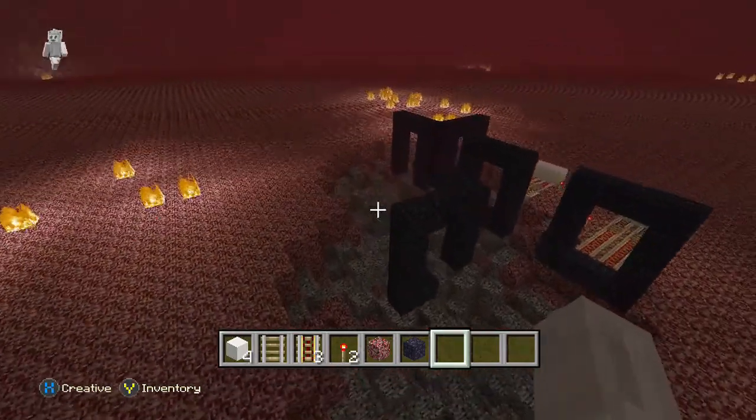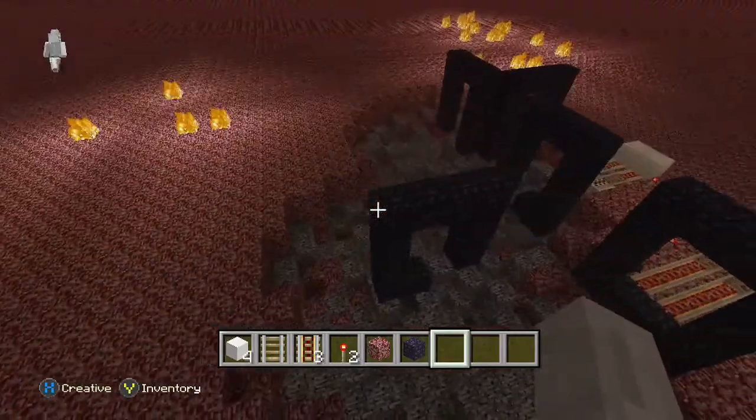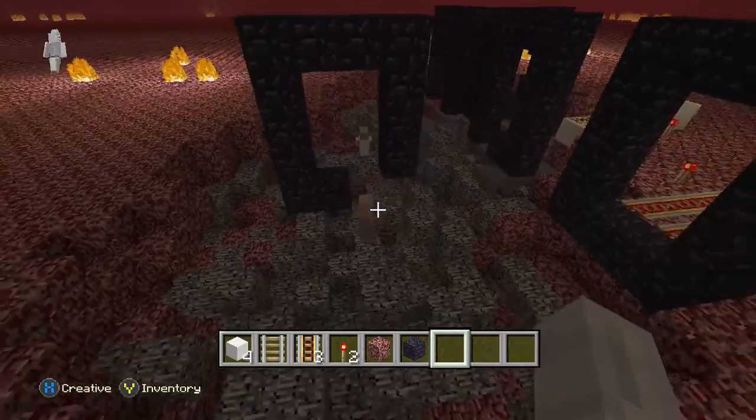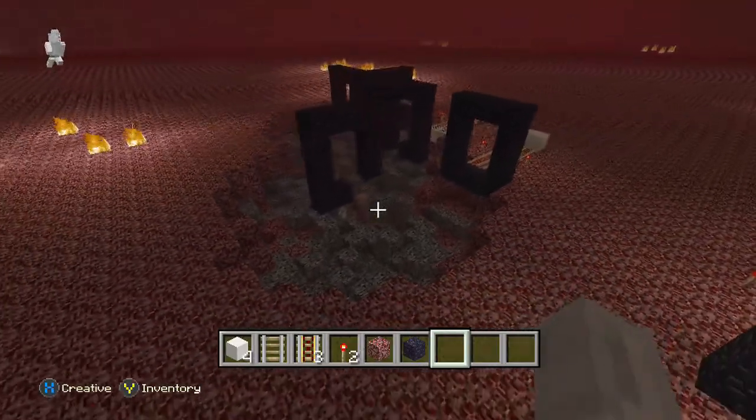We're also going to test some other entities, such as villagers, as you can see. Spawning some villagers now. They come through that portal.